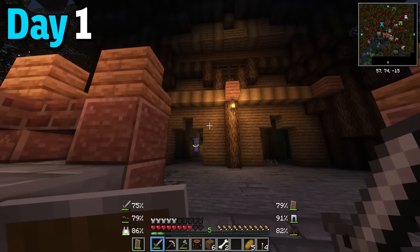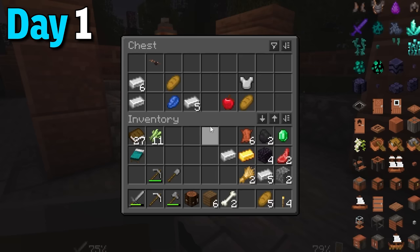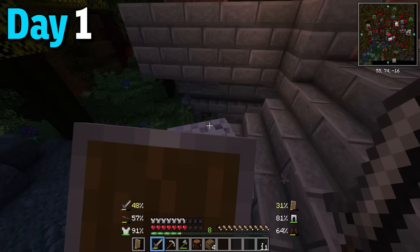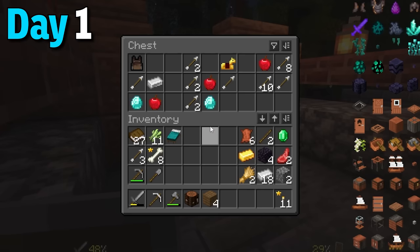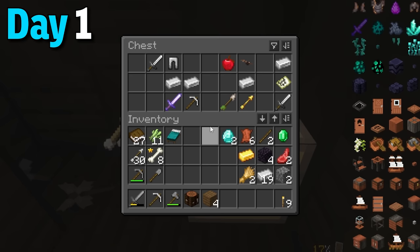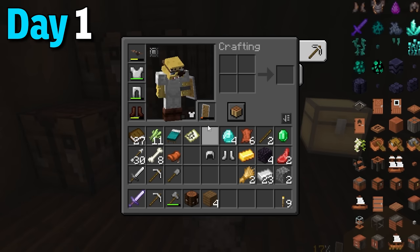Turns out there were even more invisible skeletons so I hid and slowly took these guys out too. The chests were really nice - I got an iron chestplate and even more iron. After almost dying I went to the other side to loot that chest too, where I got 2 diamonds and more food. Then I went to the top floor and killed the final skeleton. The final chest had a sharpness 1 iron sword and some extra iron tools. With all the loot I decked myself out in iron armor, cooked the food and went to sleep.